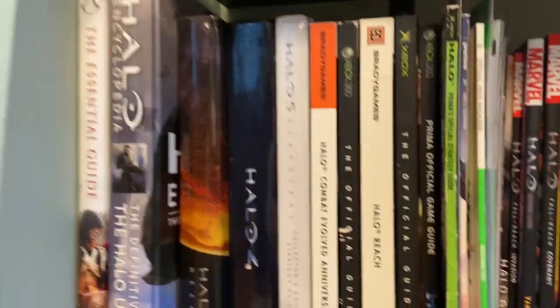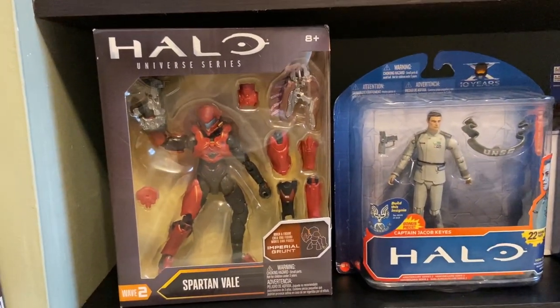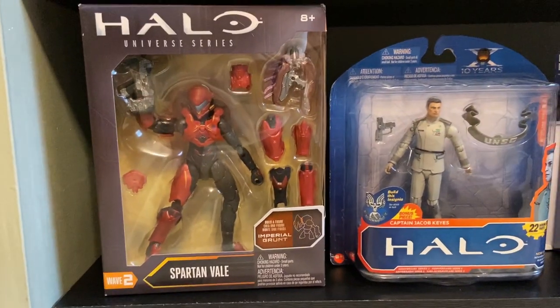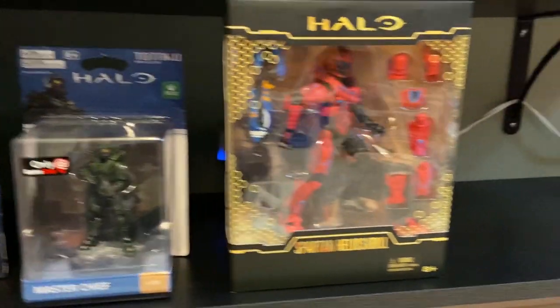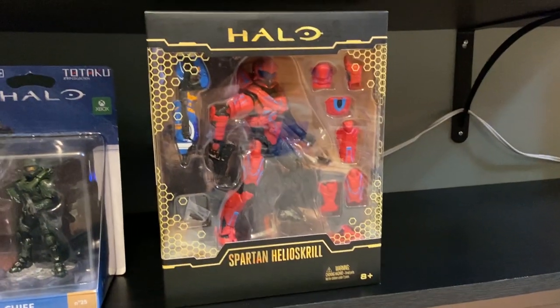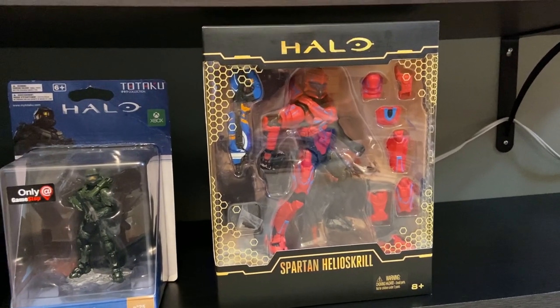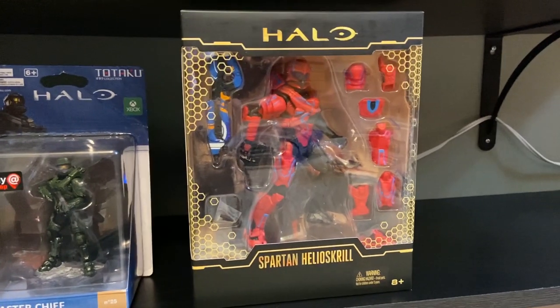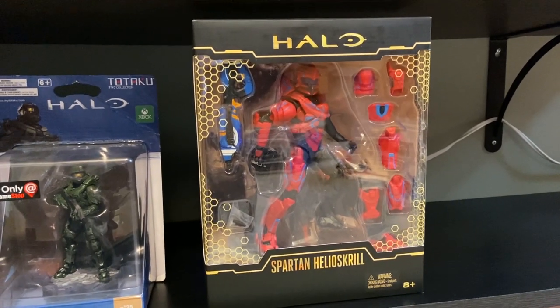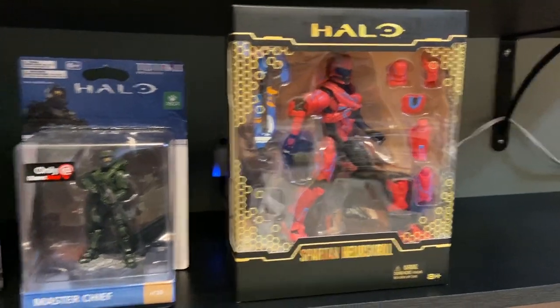Let's jump down to the bottom shelf, which I normally reserve for Blu-rays but I'm demonstrating the boxed figures for this video. I have a boxed Veil figure, boxed Keys from CE, this Totaku Chief figure. And then something I got very recently which I've been wanting for years and was really excited about — the Comic-Con exclusive Spartan Helioskrill Mattel figure from like 2016, right when Mattel first got the license, back when they still cared. I got this at a local comic book store pretty recently and I was just so happy to have it. I absolutely love the packaging — the black and gold looks very cool.